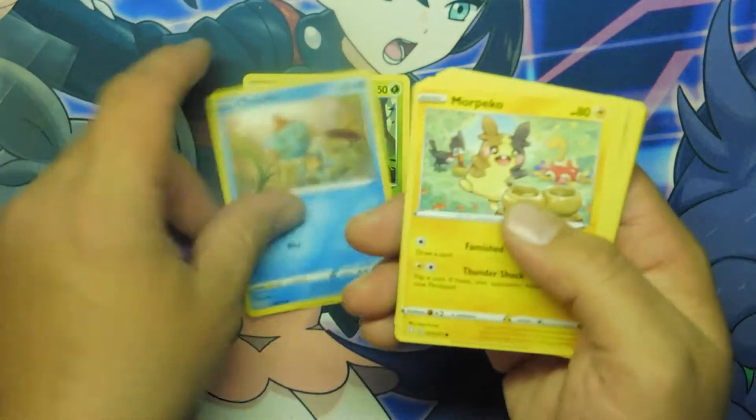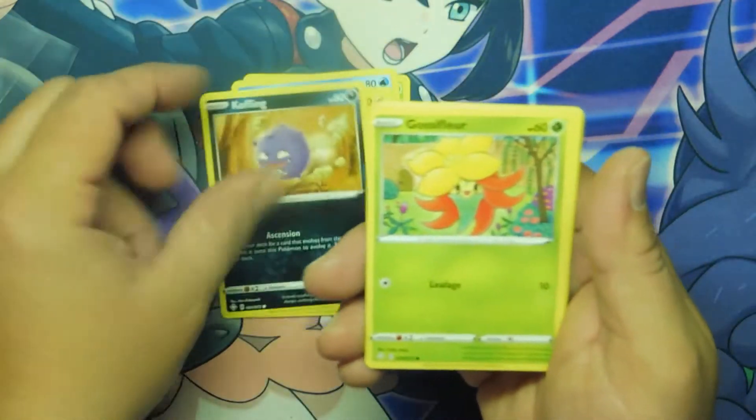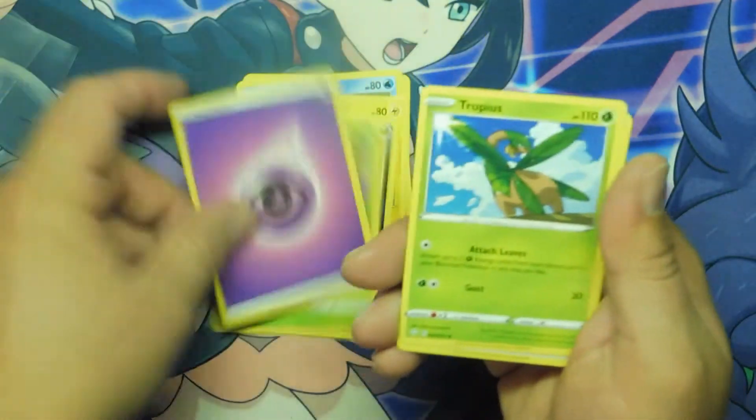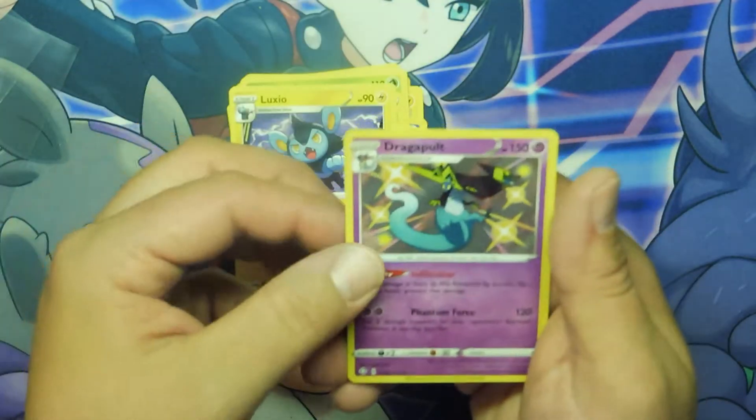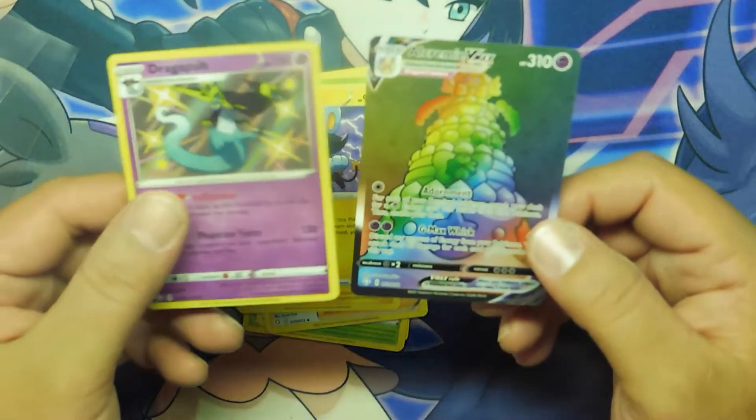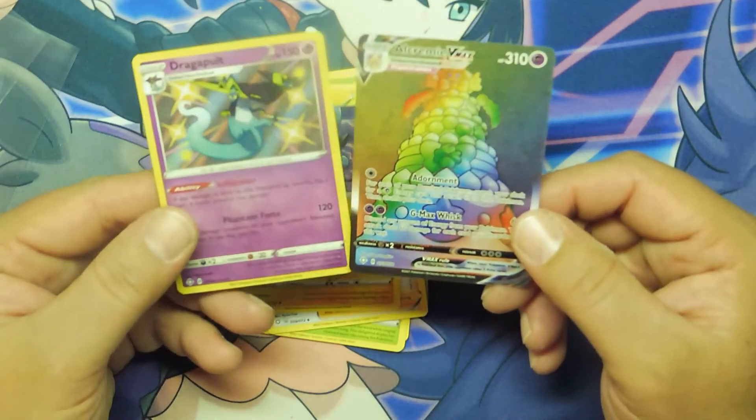Rowlet, Choodle, Morpeko, Koffing, Gloom, another Energy, another Tropius, Gym Trainer instead of Ball Guy, Luxio, Dragapult — Shiny — and an Alcremie VMAX!